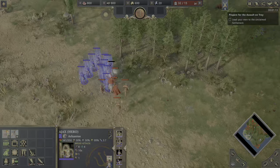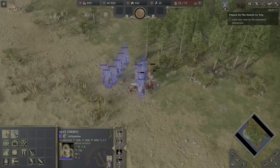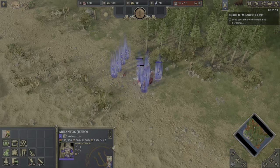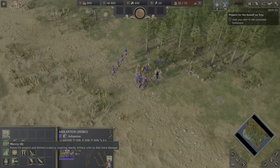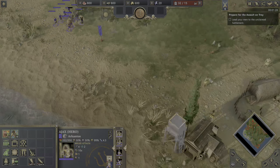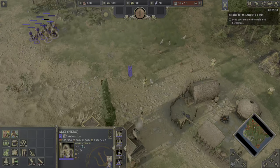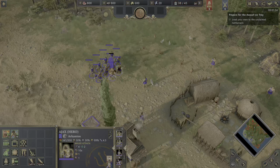There is an army we need to kill. If you're asking why we have the blue animation around our soldiers, it's because of Arcanthos. He has a passive — he physically gives leadership to our army. He raises his weapon and delivers a war cry, inspiring nearby military units to deal more damage. If you've played BFME, you're already familiar with the leadership system.